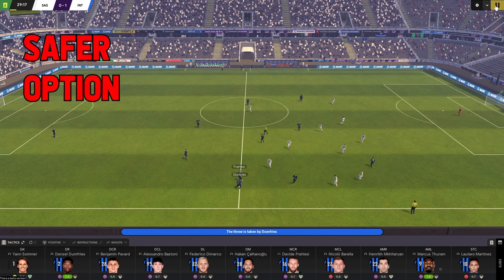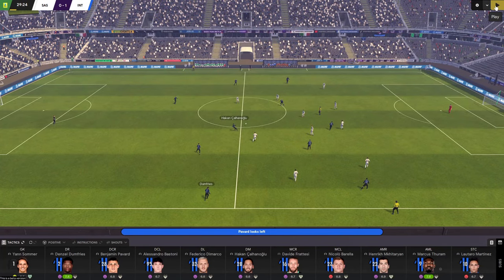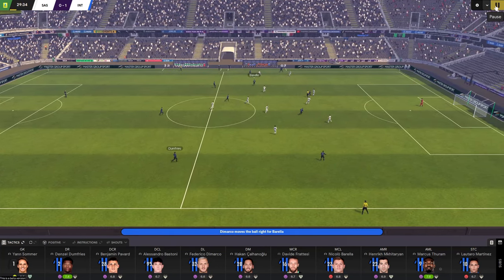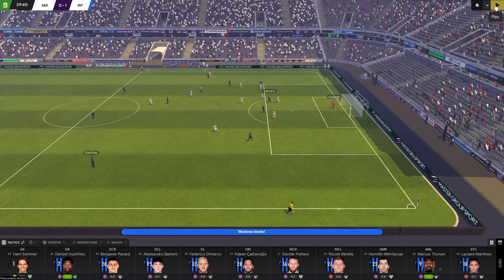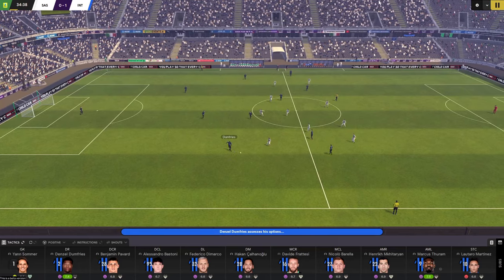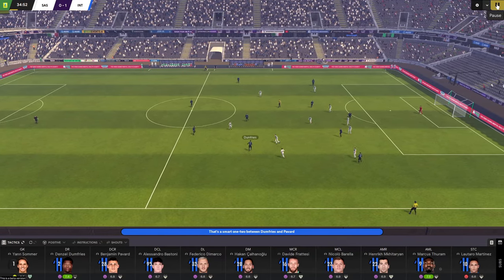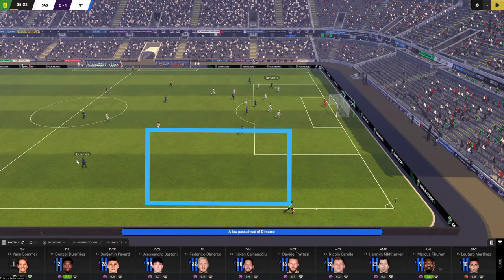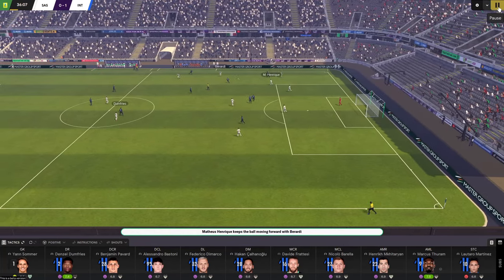With a wingback on defend you get a much safer option. Dumfries is offering himself but not pushing forward. As the ball goes to Hakan, there's absolutely no intention of providing an overlapping run down the right-hand side. He's very much in line with his central defenders, playing it much safer than either support or attack. Even with space in front of him and the player ahead tucked in, he still remains very deep. It's a much safer option. If you want your wingback to get a little bit higher than a fullback but be more of a ball-player, this is the role. He waits for the ball, has a little look inside, gives it — but he's not over-committing. By not over-committing, when you do lose the ball he's in a better position to get back in line and provide cover.